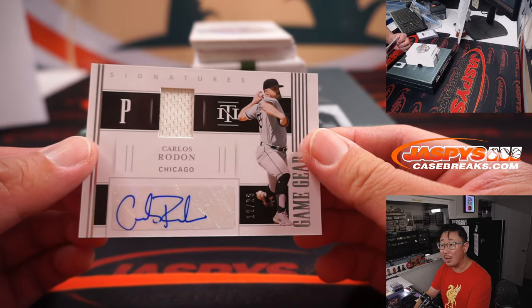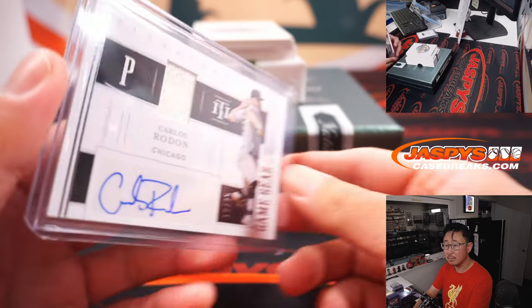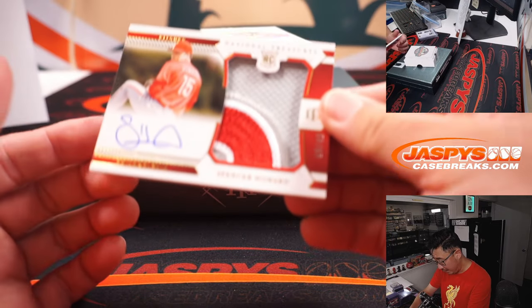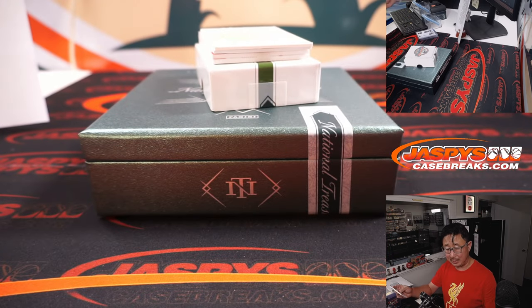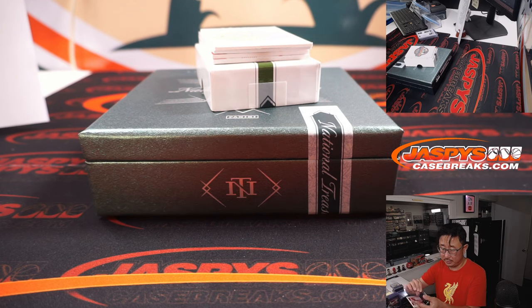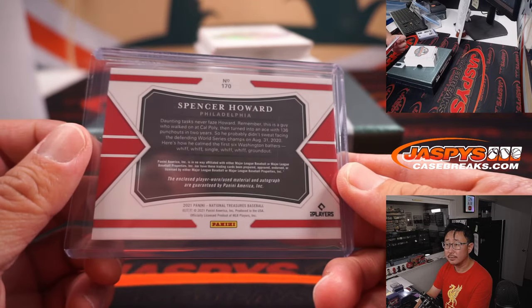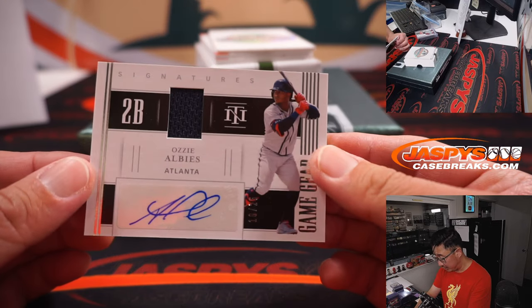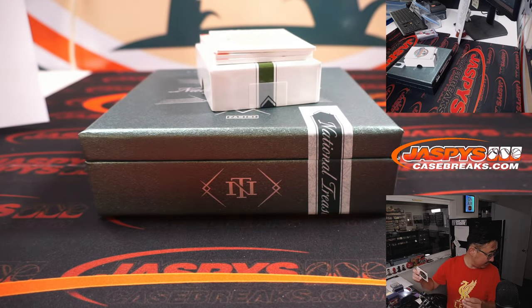Carlos Rodon, White Sox edition, 12 out of 25 — game gear jersey and auto for Ed and the White Sox. Got a big patch and autograph — Spencer Howard, 49 out of 49 — a nice one for the Phillies, that'll be for Logan M. and the Fightin' Phils. Ossie Alves jersey and auto for the Braves, 18 out of 25 — Braves 8, Carl.